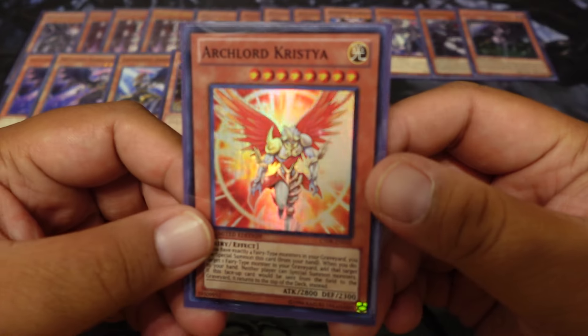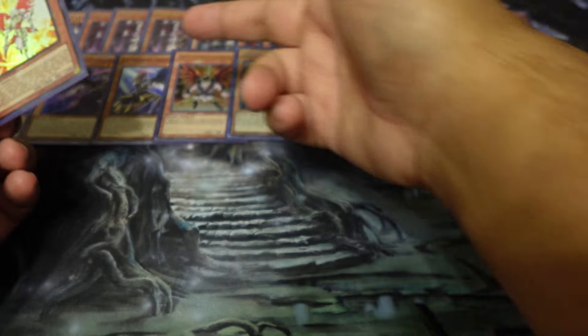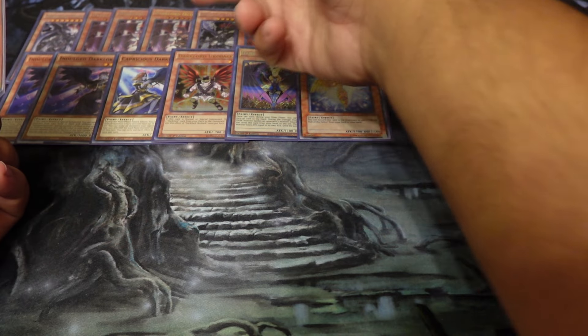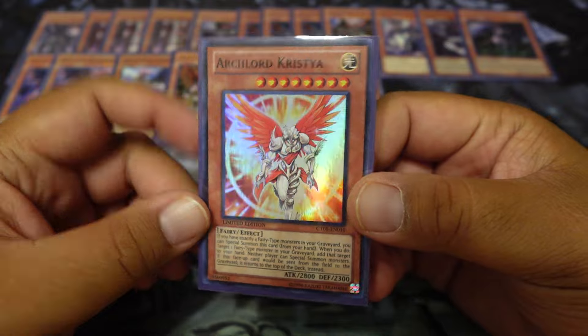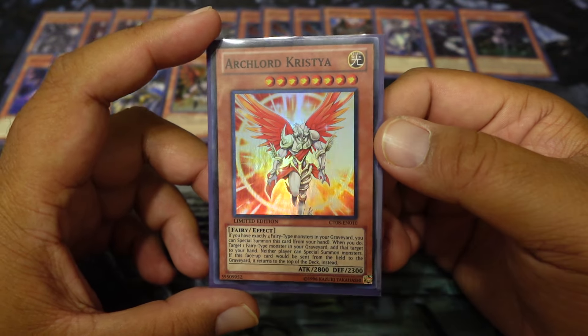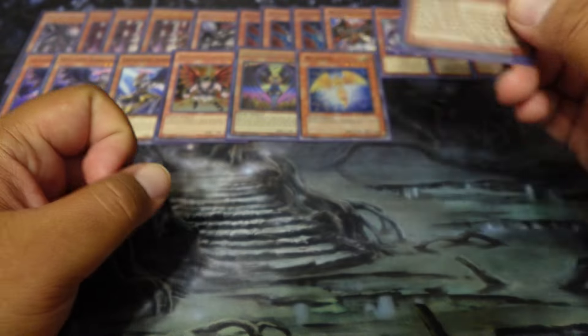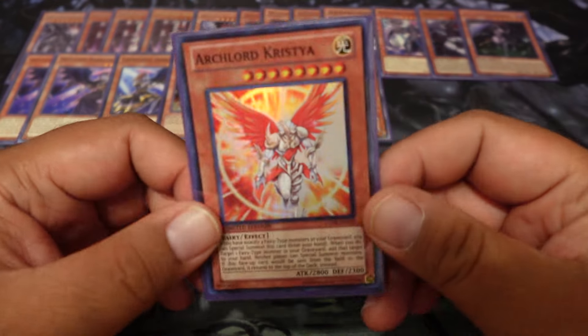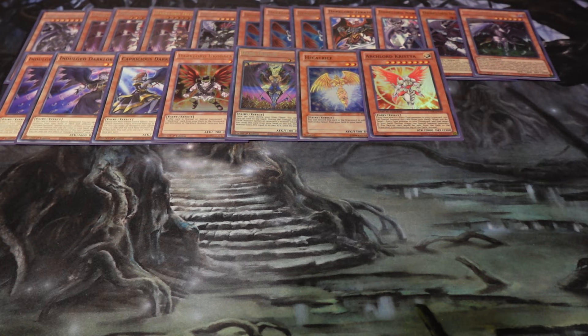One Archlord Christia. Back in the day this deck was also like a Christia Turbo where we'd use Ixchel, search it, draw, do all that stuff. But with Infinite Imperm and other negation, Christia is not as strong. So this is just more of a backup plan — if we get all this going and they break the board and use up resources, Christia can just be late game. Especially if you do have the four fairies in the grave, and thankfully they don't have to be light — just four fairies.